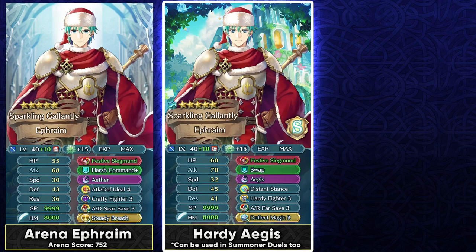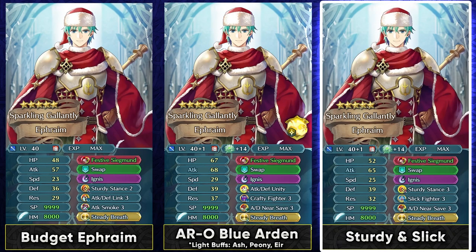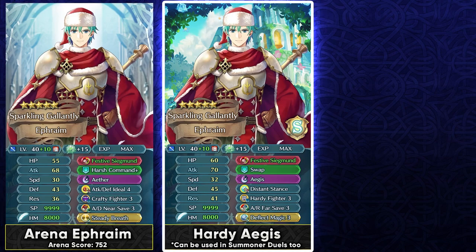The brave hits are going to help tremendously with this kind of Far Save build — it not only discourages interaction with him because of his high damage reduction and bulk, but also because of his lethality with his high attack stat and brave hits. You can also run a lower investment build with Pavise and Near Save, but the Near Save builds do fine with Ignis and Steady Breath. When running the Far Save build, you're gonna be facing a lot nastier ranged threats like Yuri and Ninja Corrin, for which the Hardy Fighter and Aegis combo can really save you many times against magical threats.